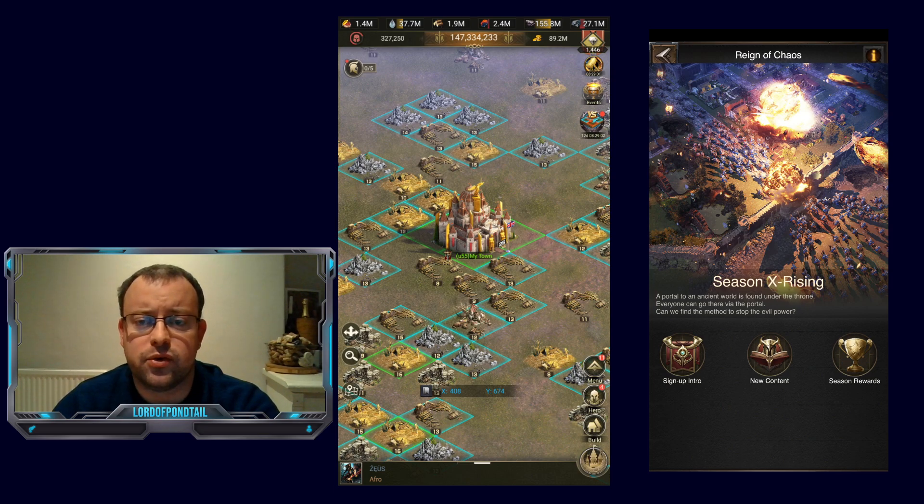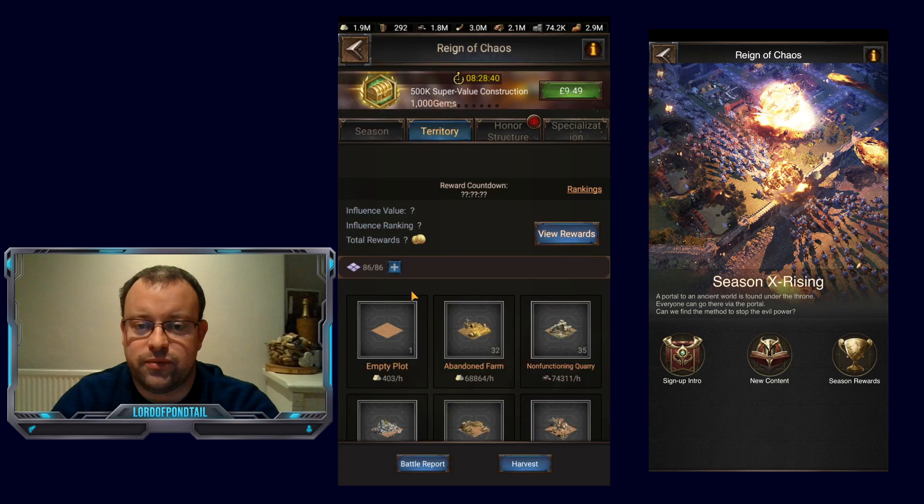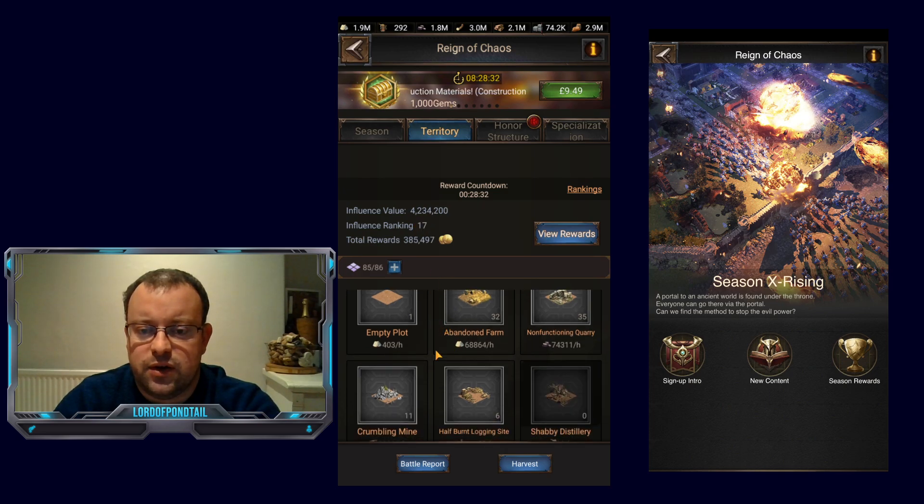In terms of tile levels and my loyalty, I did hit 8,000 loyalty last night, so I can take level 16 tiles without them being poisoned. I have been taking level 16 tiles for the last four days, even when they were poisoned. I lost about 40 million power swapping over my tiles, but that's okay. I'm currently in the top 20 for influence ranking because I have switched over nearly all of my tiles.